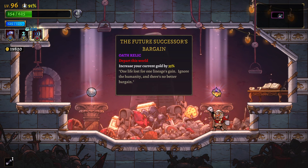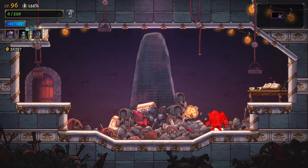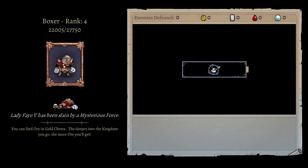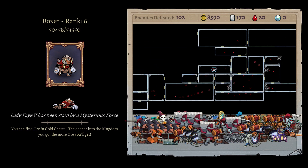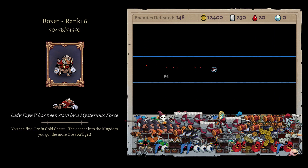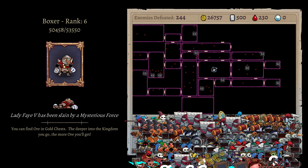That's it - the future successors' bargain. Maybe I could have picked up Pandora's box to learn what it is, but that would have taken too long. Enemies defeated will go off screen - off screen they go. And that's it. 26k.